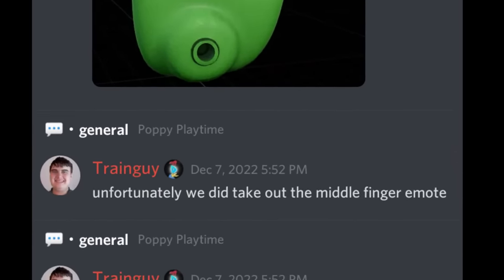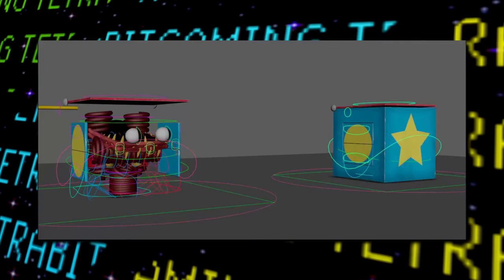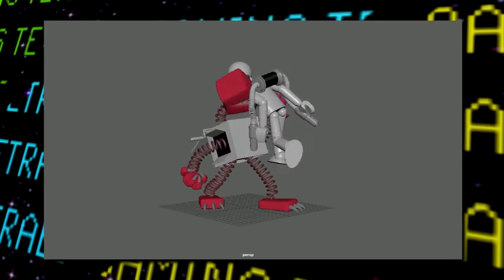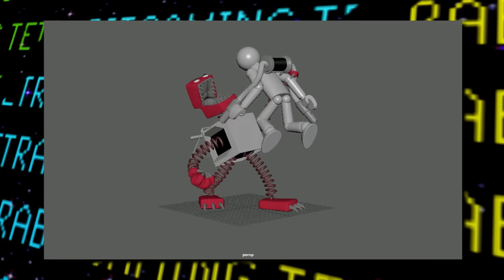Between this time and the next clips, we can see a few animation tests for both Huggy and Boxy — including both of them just walking, Huggy running, as well as a test of Boxy's jumpscare animation where he's seen chomping on a survivor's neck before slamming him to the ground.